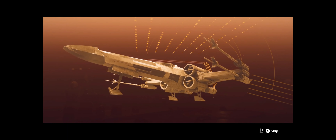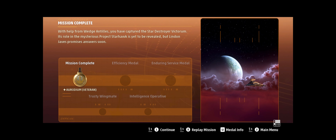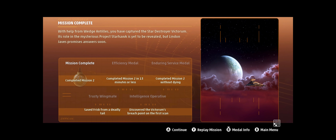God, that was a lot of dogfighting. Alright, so we're not going to get the medal for a clean completion, obviously. Mission complete. Veteran? Trusty Wingmate — Save Frisk from a Deadly Tail. I did that. I chased one off and then killed two more. Complete Mission 2 in 13 minutes or less — just complete the objectives and ignore all fighters until you absolutely have to. Complete Mission 2 without dying — yeah, we probably could have done that. Discover the Victorum's Breach Point on the first scan. The back end is the right one first — next time I'll scan its butt first and be done with it.